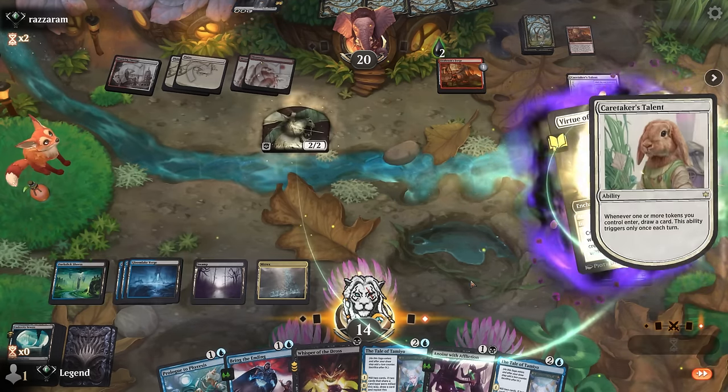Vraska's Fall is a pretty clean answer to auras giving hexproof until end of turn, or ways they can protect creatures with ward. We'll see if we need to Anoint here. If they just deal three damage I may let it go, because otherwise I may end up taking more damage if I try to Anoint and they protect it.